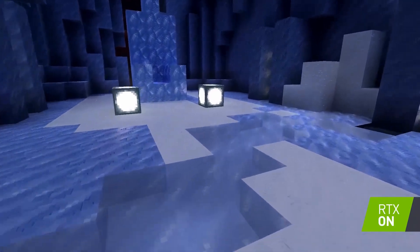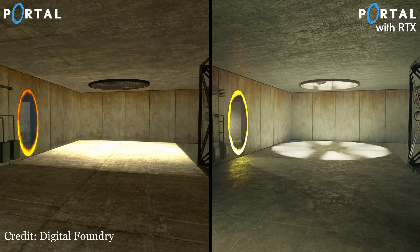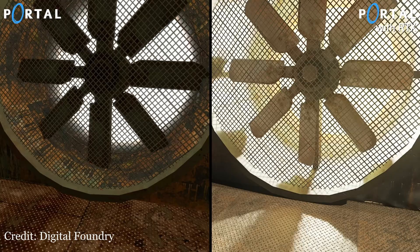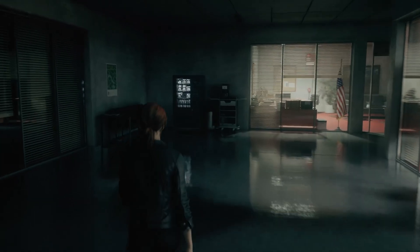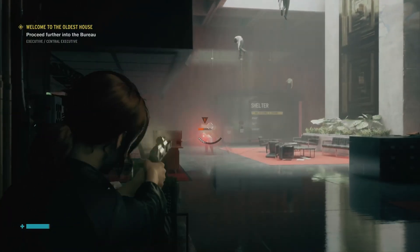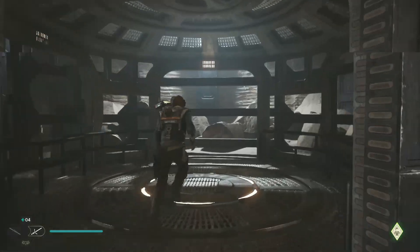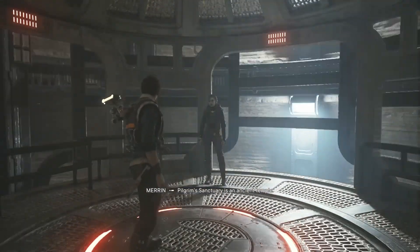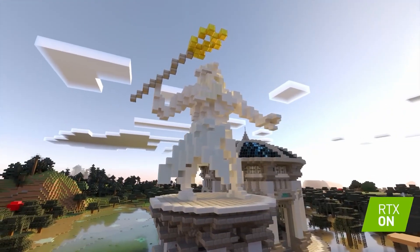Ray tracing is an algorithm that simulates lighting in a realistic way by extending rays into the image, allowing the rays to bounce off surfaces. Essentially, reflections and lighting look incredible. If implemented well, it can totally transform how a game looks, such as in the game Control. However, ray tracing is incredibly taxing on PCs and consoles and uses many resources, which means it can absolutely tank performance in a game that would otherwise run well.